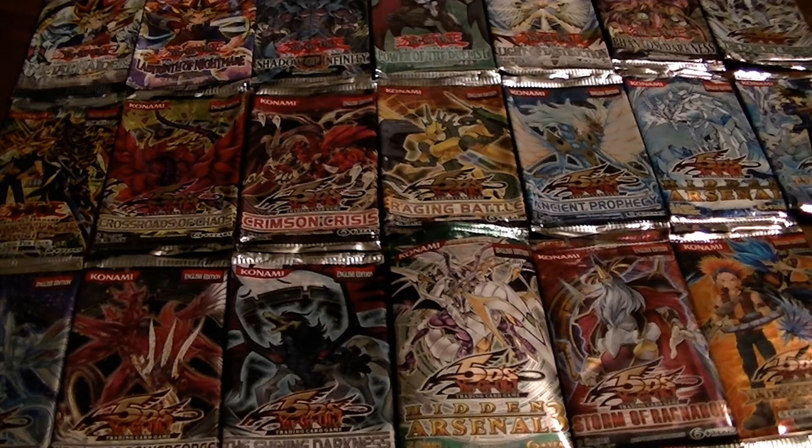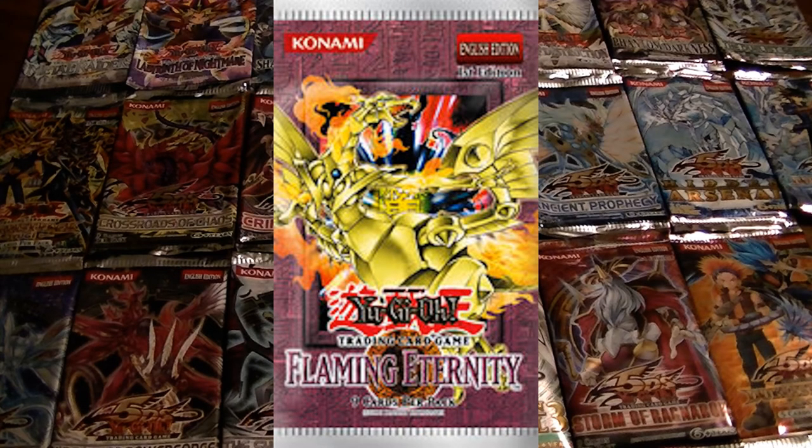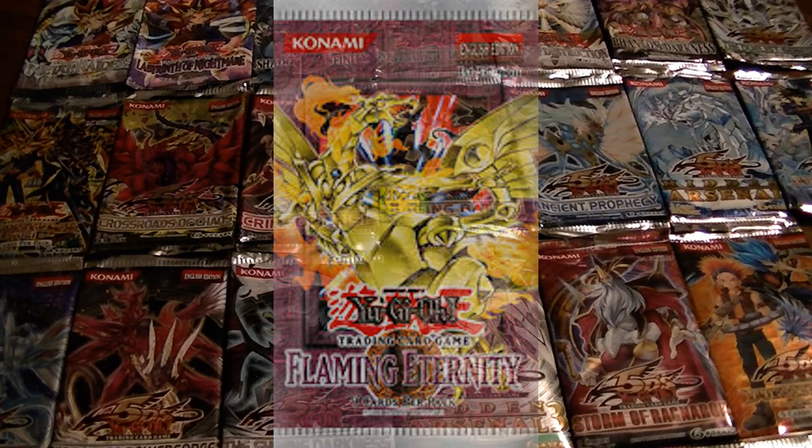The fourteenth set was Flaming Eternity. As an interesting tidbit, this was the first pack to be released without an image of Yami Yugi on it. The good cards from this set were Sacred Phoenix of Nephthys, Grand Marg the Rock Monarch, Lightning Vortex, Threatening Roar, and Deck Devastation Virus.